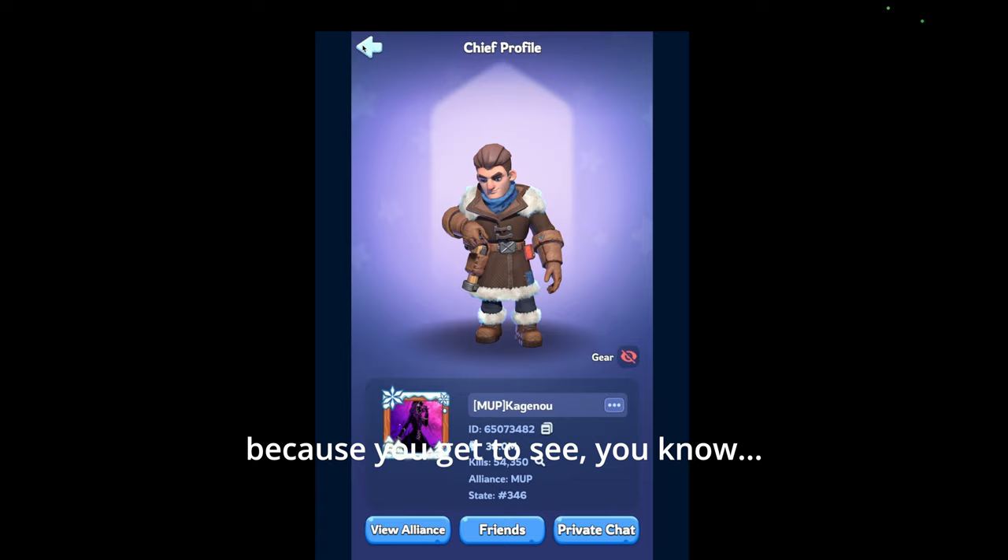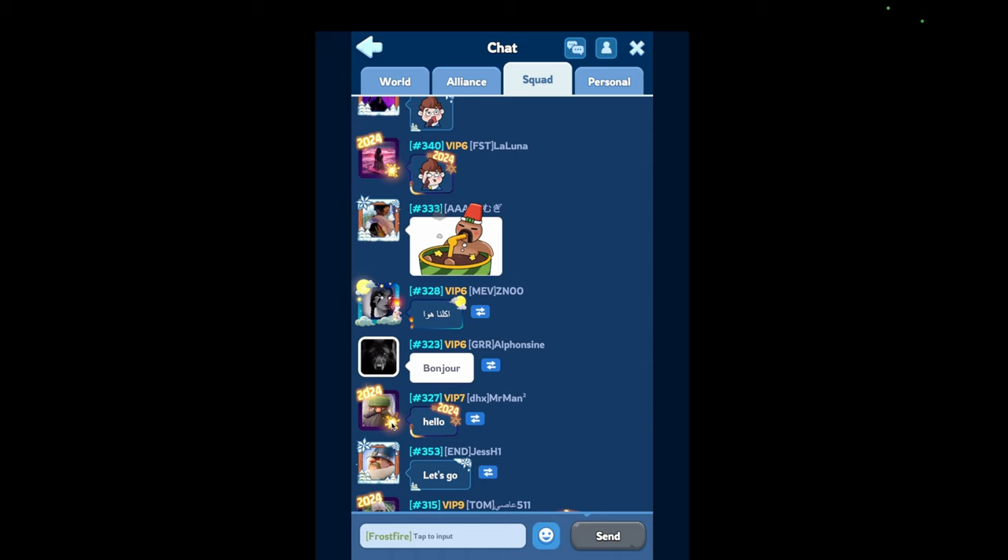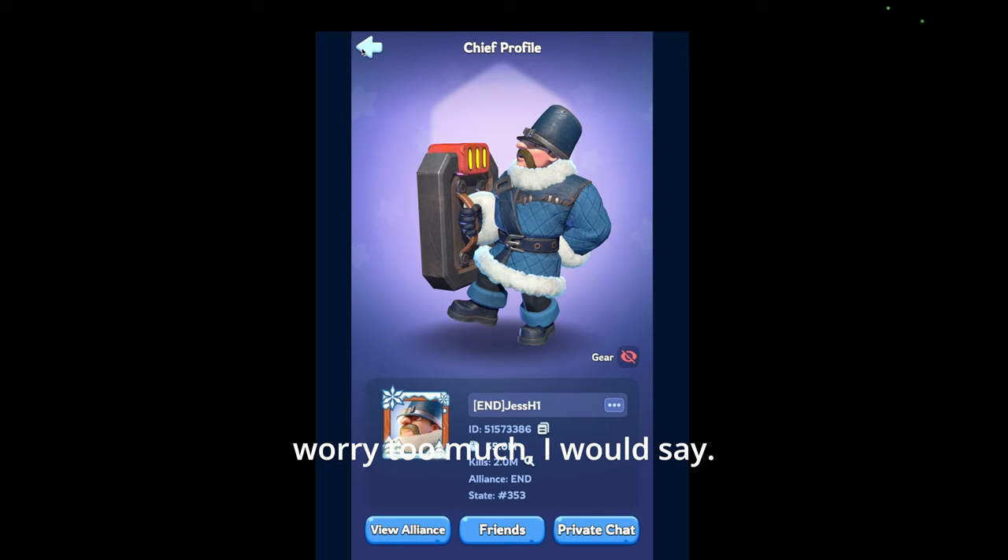I also like looking at the squad chat because you get to see who you guys are going up against. If you're pretty much stronger than mostly everyone, then you don't really have to worry too much. You can also use pet skills, which I have to use.